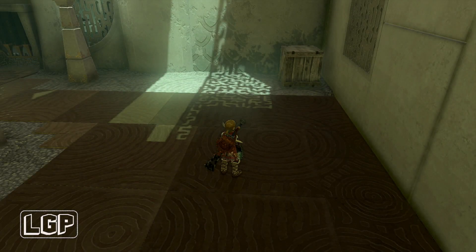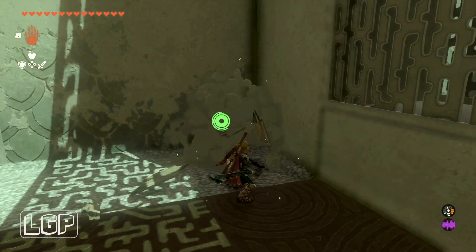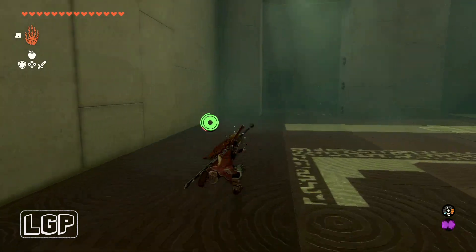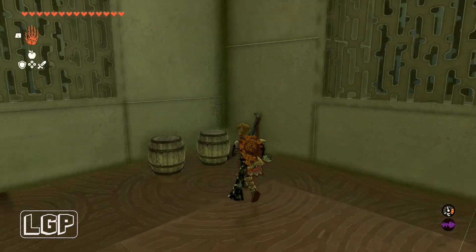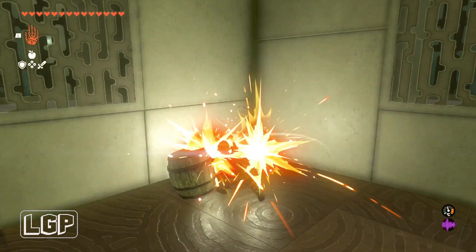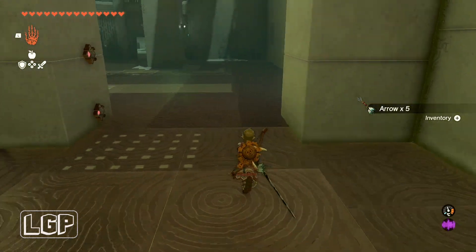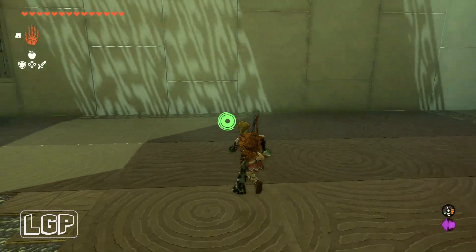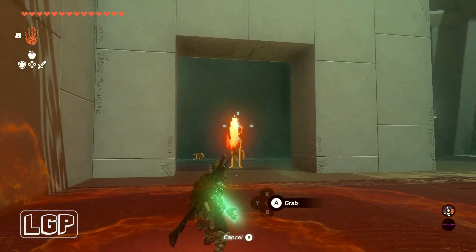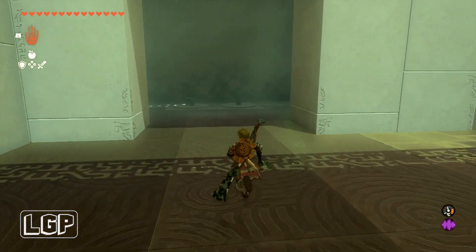I did look around to see if there was anything else I could get, like inside boxes and stuff. There's a couple of boxes on the other side that have some arrows in them, so if you need arrows you can just break the boxes — some of them have got nothing. There's a little room in here that had lasers previously, and there are some barrels in here too. Five arrows on that one and one arrow on the other one. There are a few more boxes here on the left — oh, actually there aren't any more. That is really it. You just have to go and pick up your light of blessing and what's inside the chest, and that will finish the shrine for you.